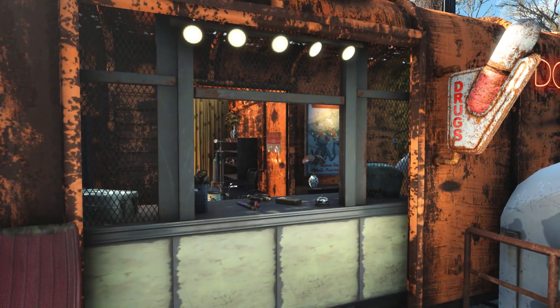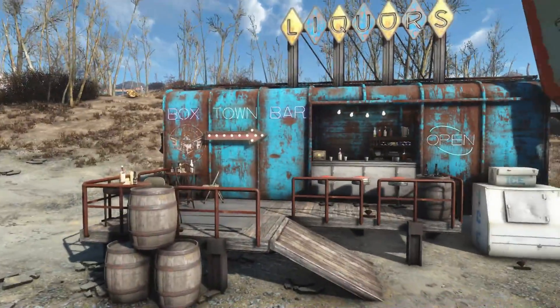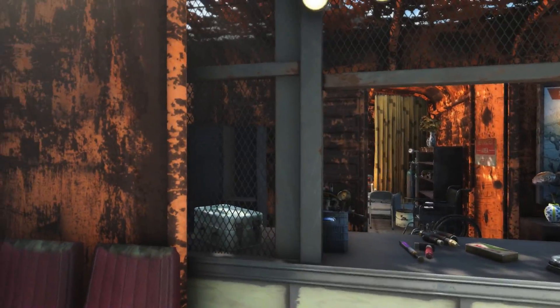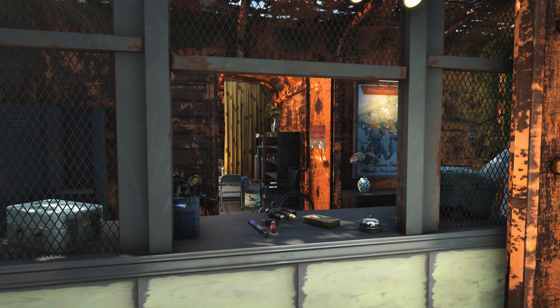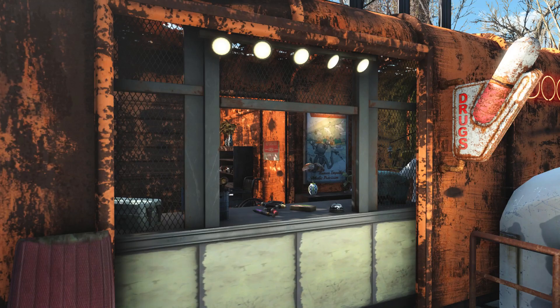Even though we don't really have the best view of the counter from outside, we'll still check it out. It is quite a bit more secure than the one from the bar — it's got a whole lot more protection so people aren't trying to shoot their way in or just reach over the counter and steal stuff. Last but not least we have the decorative lights up above.